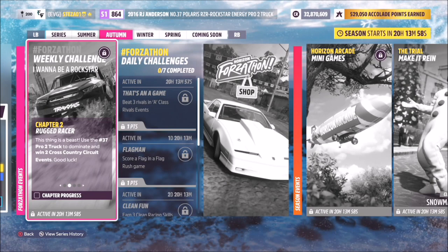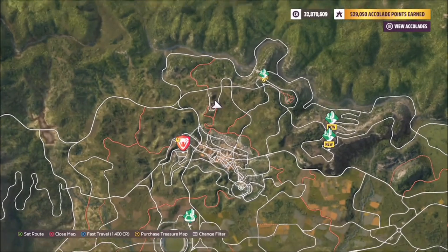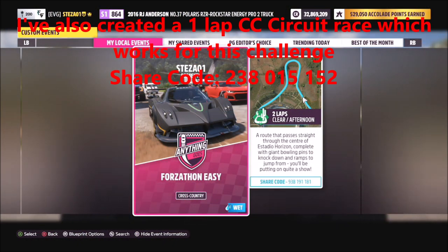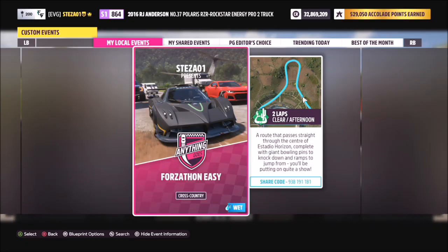The first challenge wants you to win two cross-country circuit events, which is really easy. I've created a blueprint that should hopefully aid you with this challenge. Head over to the Astadio cross-country circuit race and you'll find my blueprint called 'Forzathon Easy'. The share code is 938191181, and with this one it's just two laps with no AI driver tires.